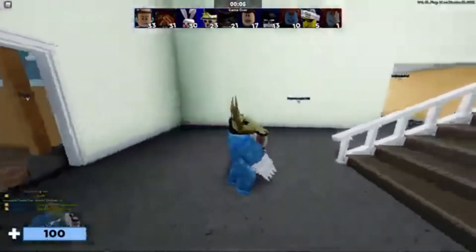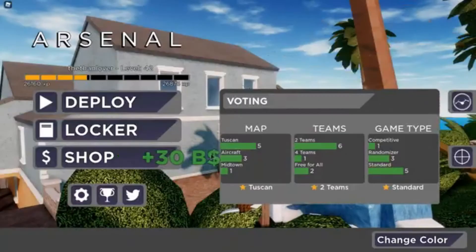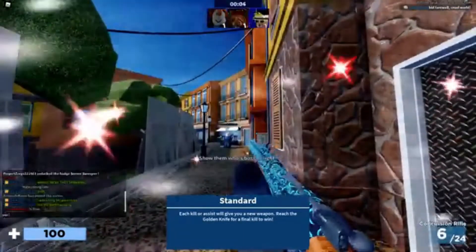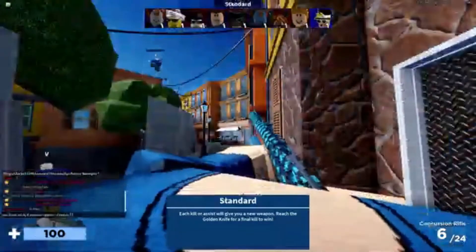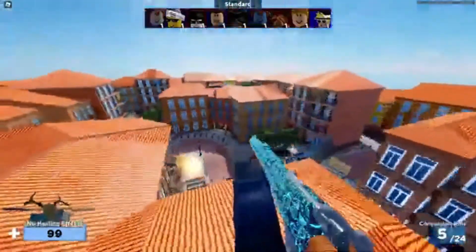The next code is 'happy summer 2021,' just celebrating the summer. Hopefully this summer will be better than last summer — as you know, 2020 was the worst year ever. For everyone that survived, this code will give you goggles that go great with the swimming trunks or bathing suit.